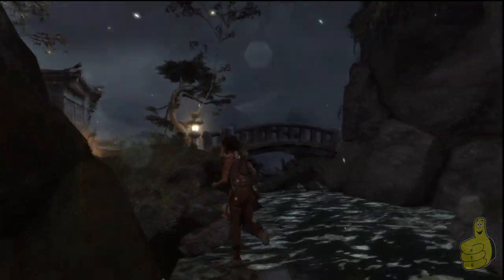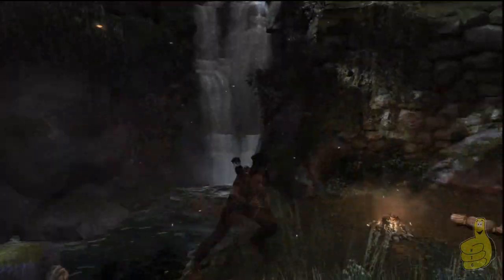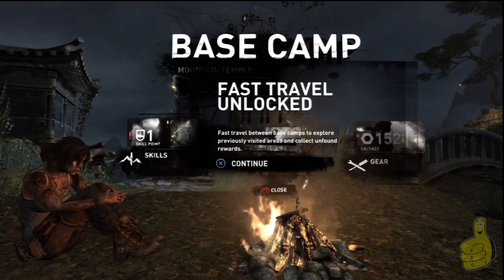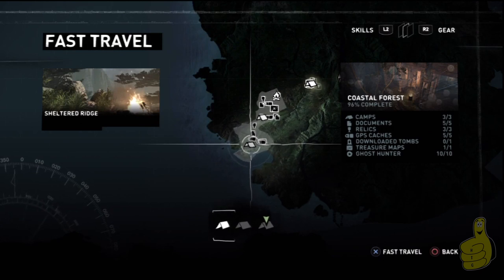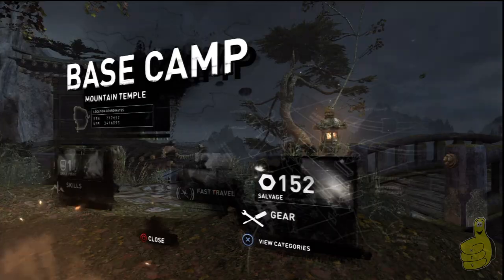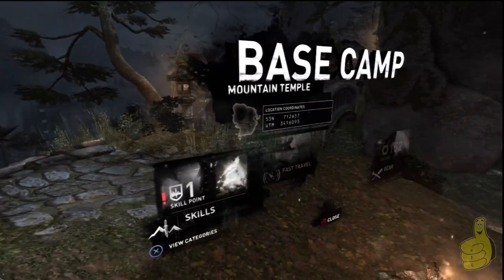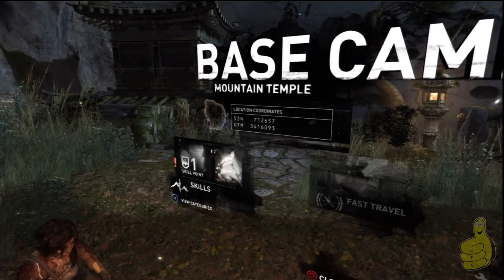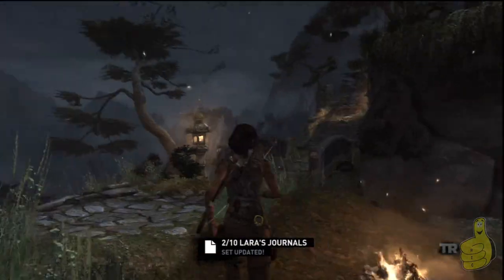We're going to go back out and cross on over to the bridge. Actually, we're going to take a little pit stop at the camp here, and you'll notice the fast travel is now unlocked — so we got that going for us. After we listen to her, we'll pull out of the base camp and get our diary time. Two of ten.